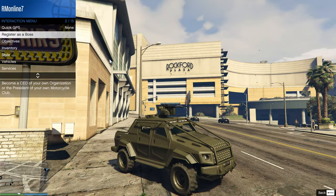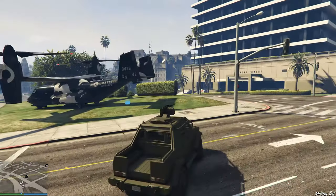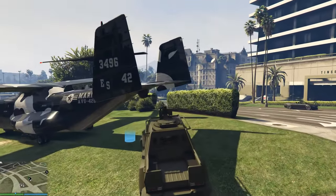After purchasing a vehicle and a workshop, you need to spawn it through the interaction menu. Then go to the spawn point and stop by the workshop.